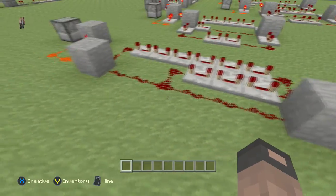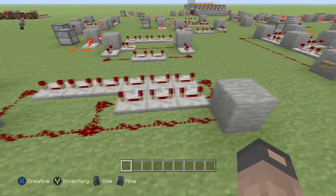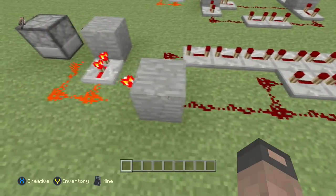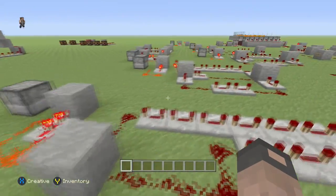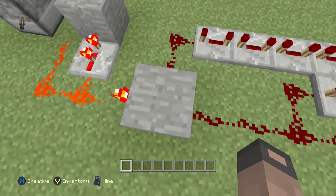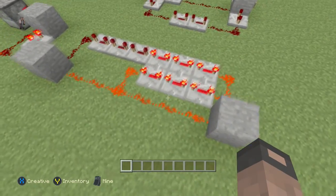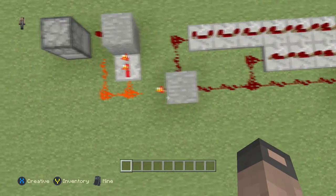How it works is we hit the button and it immediately takes the signal on all this dust here and powers it. It'll go for about the length of three repeaters. When this line is done, it'll power this block, and when this one's done — three more repeaters added — it'll power this block too. You're basically just powering this block for as long as you want using repeaters.